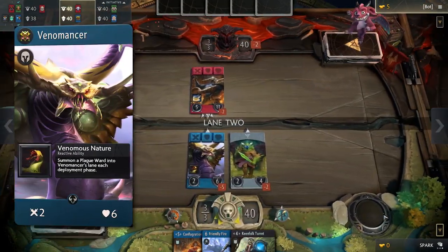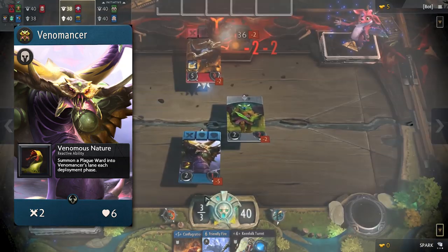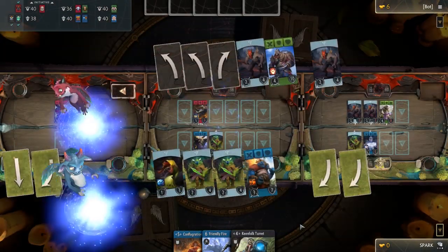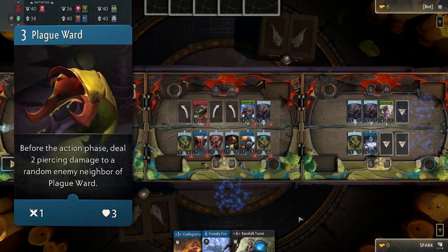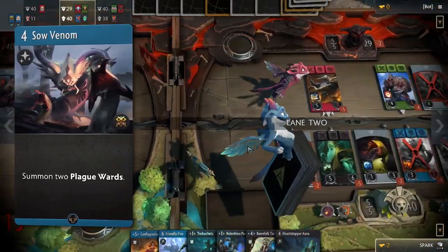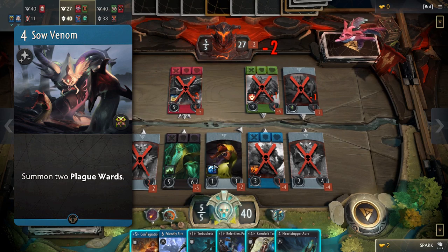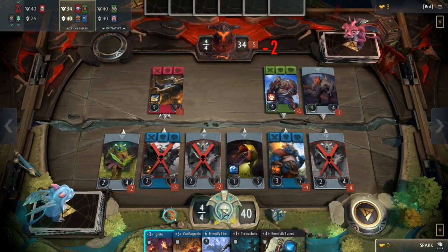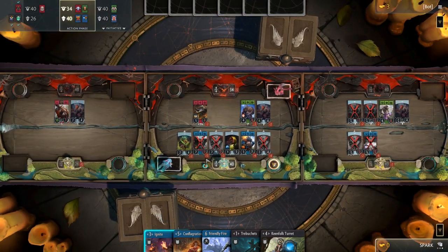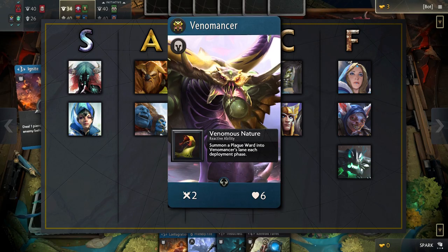Venomancer, with weak stats and a passive similar to Prellix, will summon a plague ward into his lane every hero deploy phase. Plague wards are 1/3s with a strong effect to deal 2 piercing damage to a random enemy neighbor before the action phase. Keeping with the theme of swarming, his signature card will summon 2 plague wards for you. While Venomancer is not a strong hero in draft, he can stall or defend a lane on his own. Considering how similar he is to Prellix, it should not be a surprise that Venomancer belongs in the B tier.